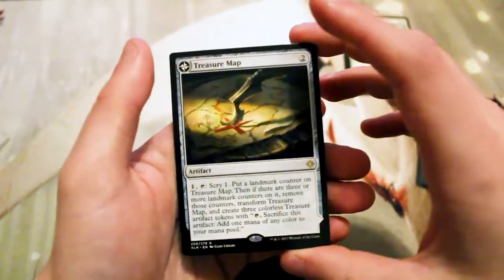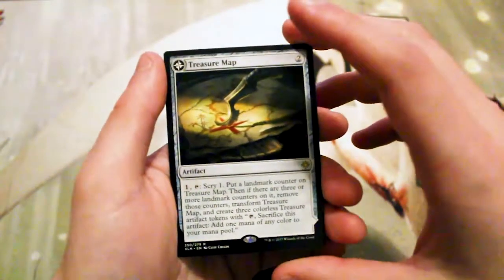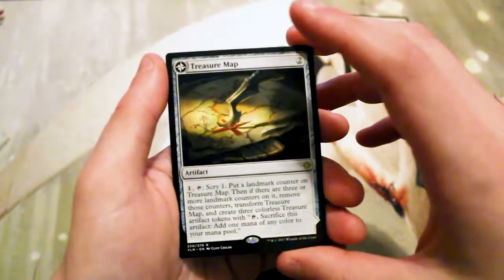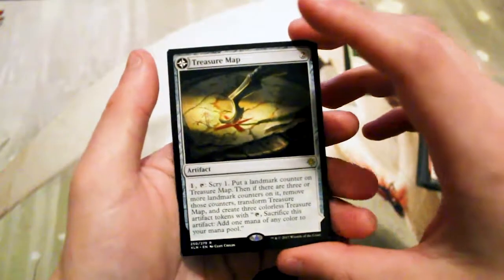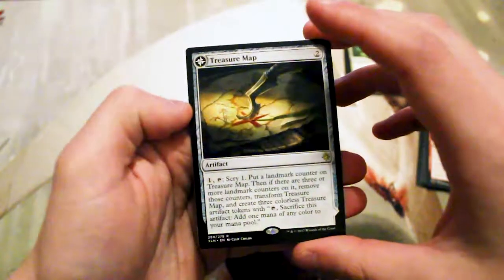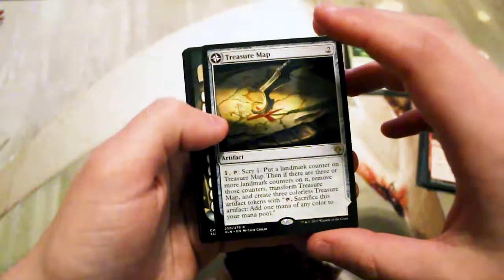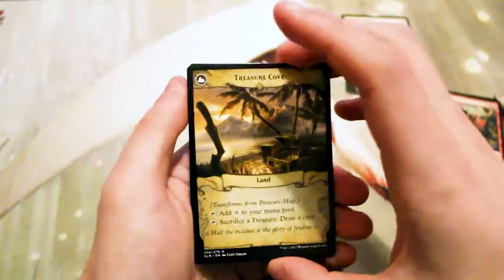So this is a two casting cost artifact. You can pay one and tap it to scry one and then put a landmark counter on it. Then if there are three or more landmark counters on it, remove those counters and transform Treasure Map and create three colorless treasure artifact tokens with tap, sacrifice this artifact, and add one mana to your mana pool. The flip side is Treasure Cove.